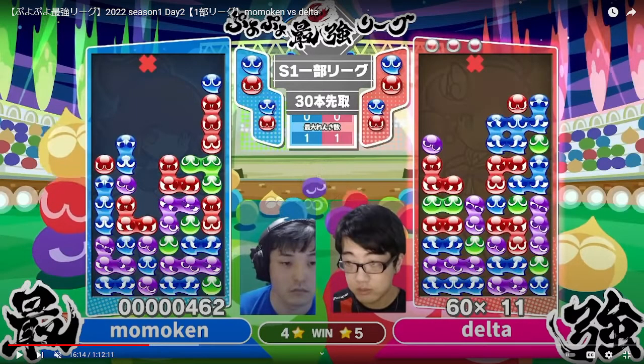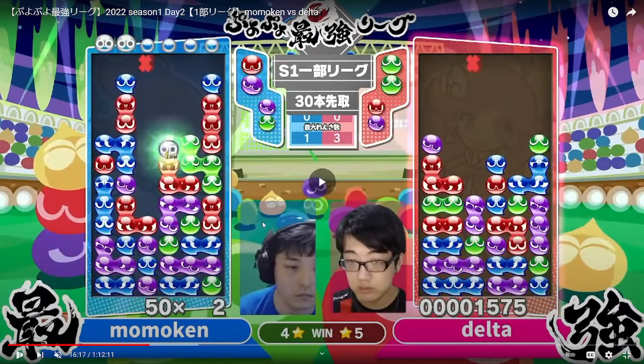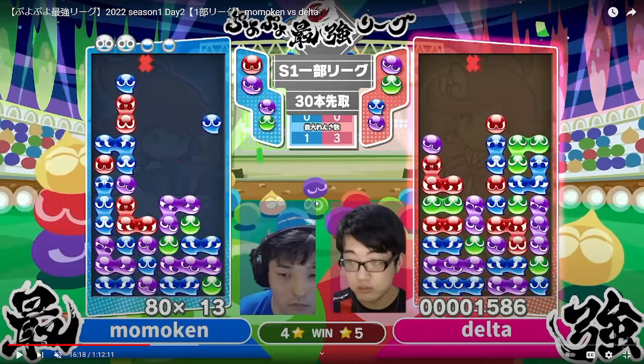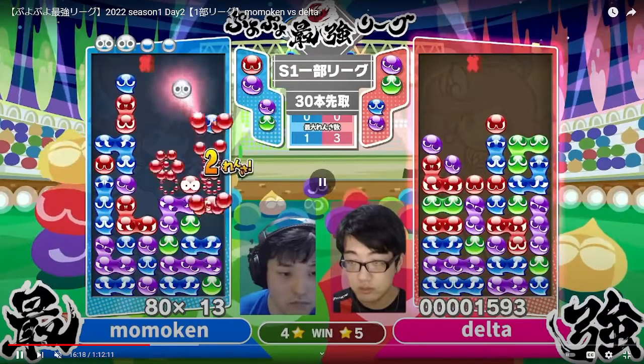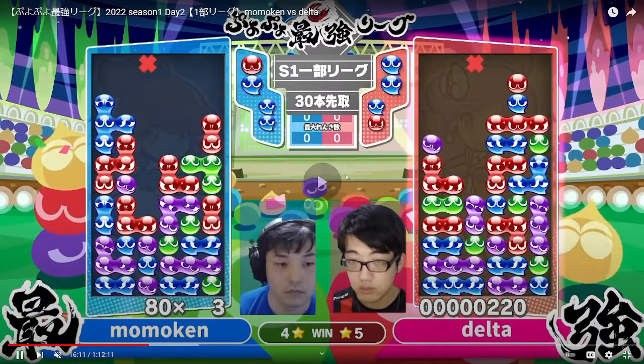It's not the same as if Delta were to just make a 3-chain out of the blue, because Momokin has already used some of his resources. Momokin's form is so flexible that almost no matter what colors he draws, he can counter this 3-chain. The purple would be a big counter — that might be what he's looking for — but there's no purples. The green would be a good counter, and he ends up going with the green. He's got the counter, but it's not as big as he would have wanted because he wanted to send a lot more garbage over. Maybe he didn't get the colors he wanted, or partly because he used some of his resources with the 1-chain.